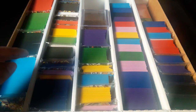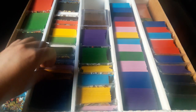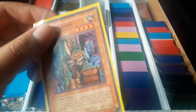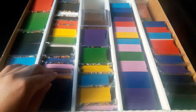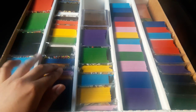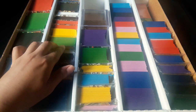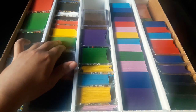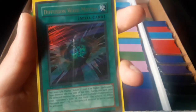Like I said, I'm not going to show you every little card, but this is Pharaonic Guardian, then Magician's Force, Dark Crisis, Invasion of Chaos, Ancient Sanctuary, Soul the Duelist, I believe it is, and Rise of Destiny.